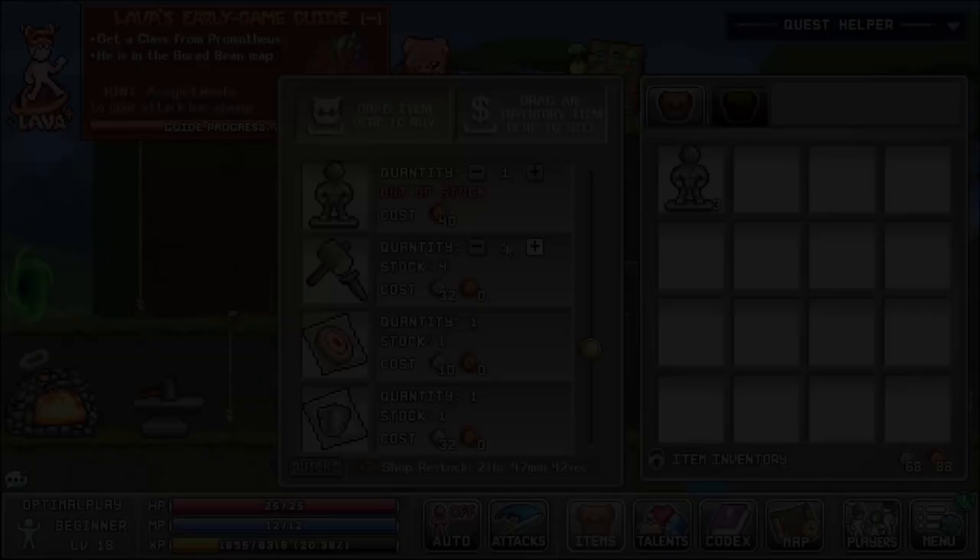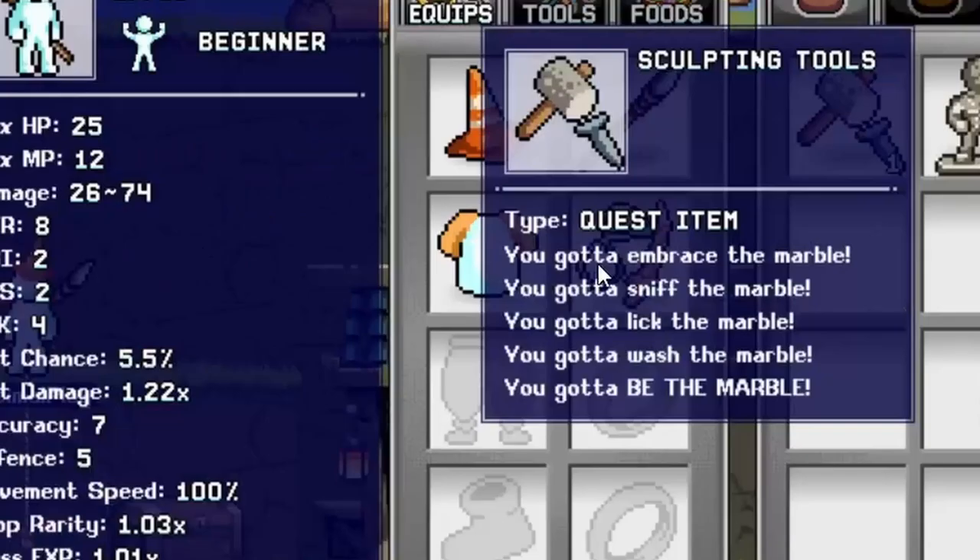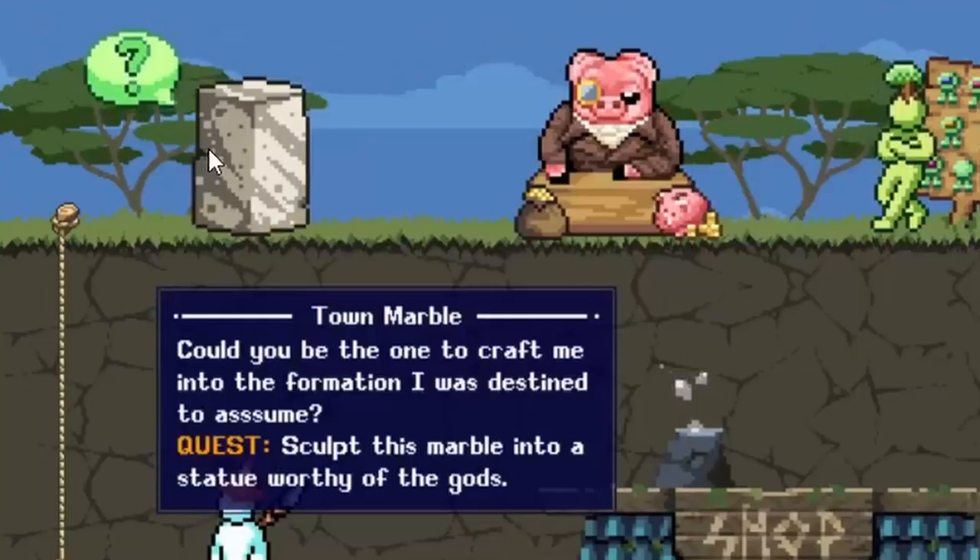And you do this by simply buying the sculpting tools — 32 silver. We can actually buy this one now. Let's drop all the things we have bought and talk with this guy up here. This is how you unlock the sculpture: simply buy the sculpting tools. Embrace the marble, sniff the marble, lick the marble, wash the marble, be the marble. Sculpt this marble into a statue worthy of the gods.